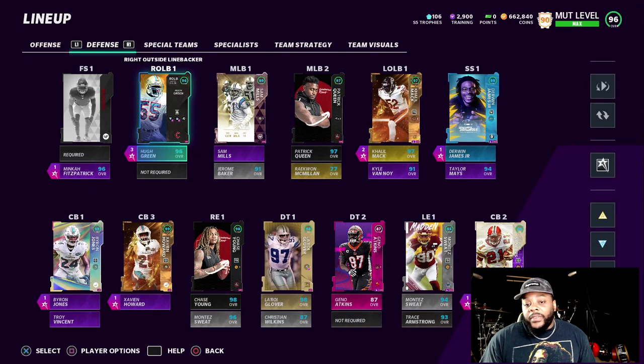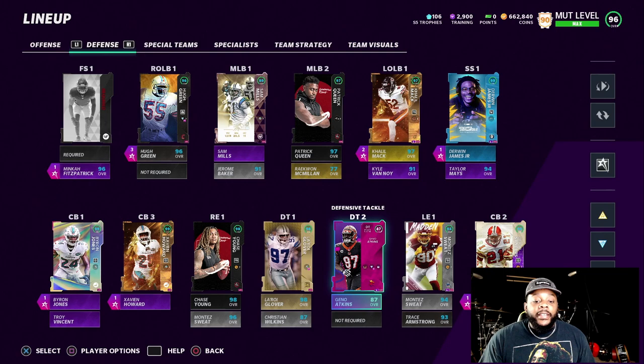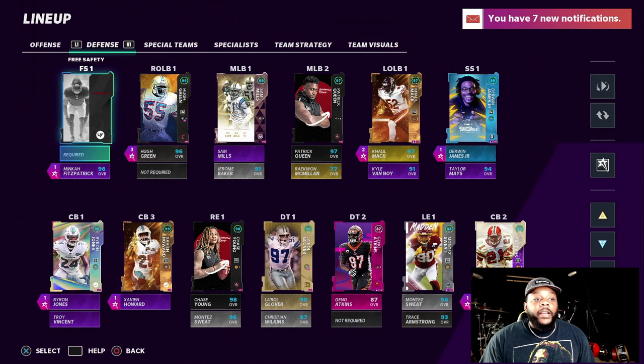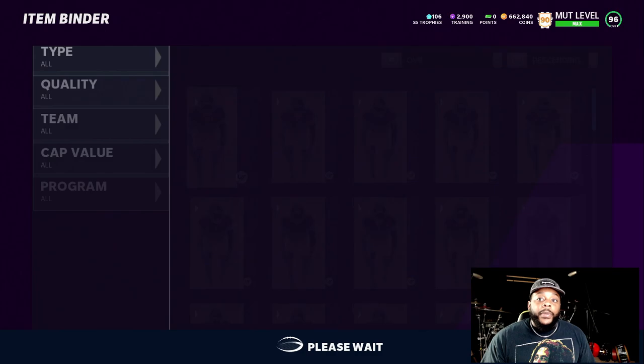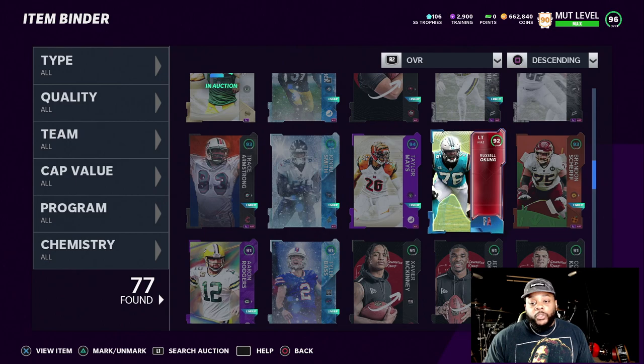On to the defense side of the ball — this is how we rocking on defense. Solid, but I need a D-tackle number two. Most likely I'll get it tomorrow with Weekend League rewards. I actually did play Weekend League this week — I got 16 wins and yeah, I was out. That's honestly all I care about; I don't even care about winning more than 16. We're missing free safety, which is pretty much who we're about to pick up right now. This is a No Money Spent squad — straight grinded. From the 87-plus pack, I did pull a 92 overall Russell Okung.